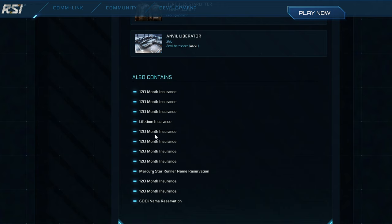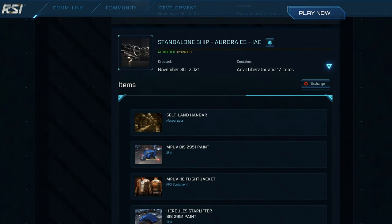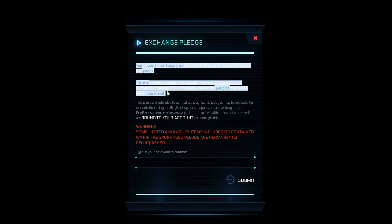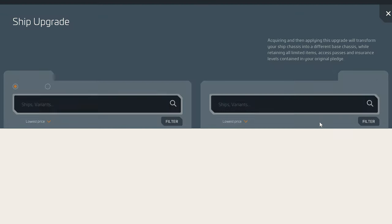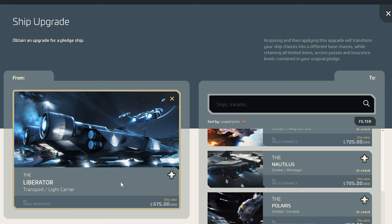Through such an upgrade chain, we usually invest significantly less for a ship than its actual upgrade value represents. For example, a Liberator has a fixed upgrade value of $575, but an upgrade chain might only give us a value of $265. For further upgrades, the fixed upgrade value always counts. Should we melt down such a ship, however, we only receive the value we have invested. All upgrades applied on the way will be refunded in store credits, but the upgrades themselves will be lost. Thus, we can save a lot with upgrade chains, but we also give up the flexibility of melting them down.